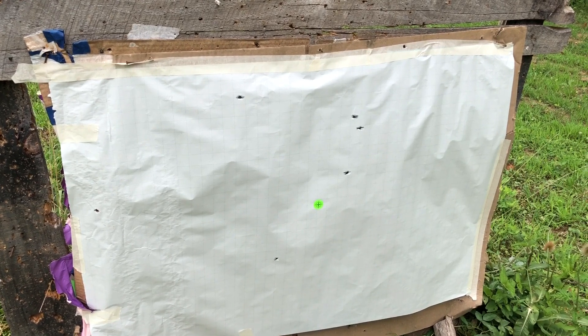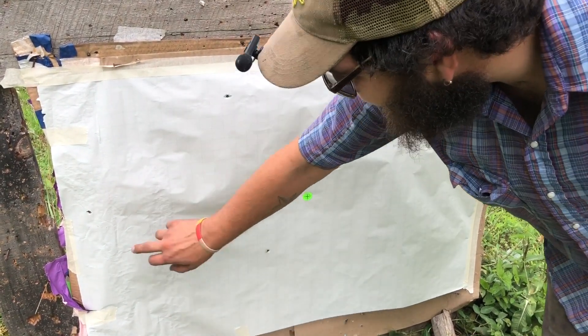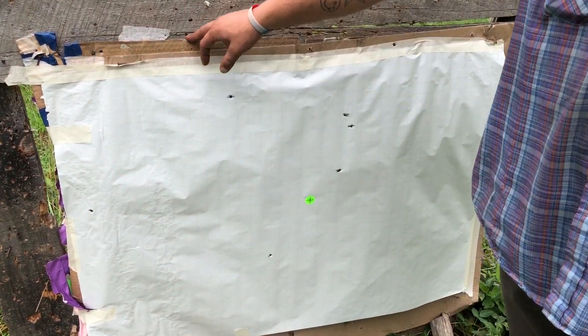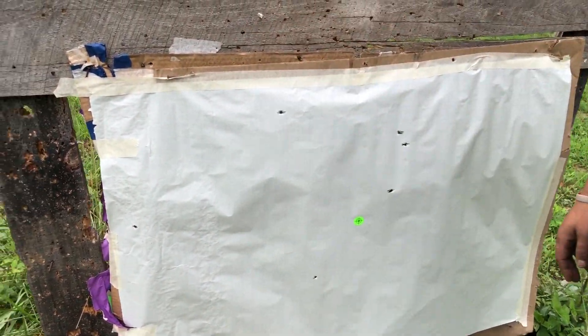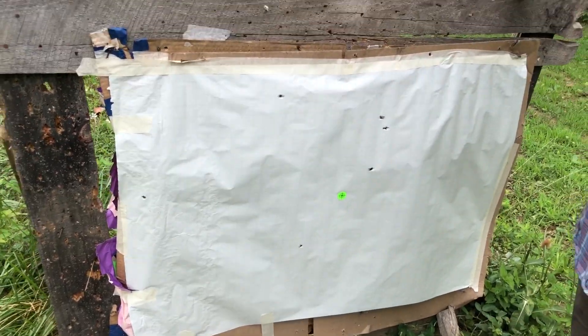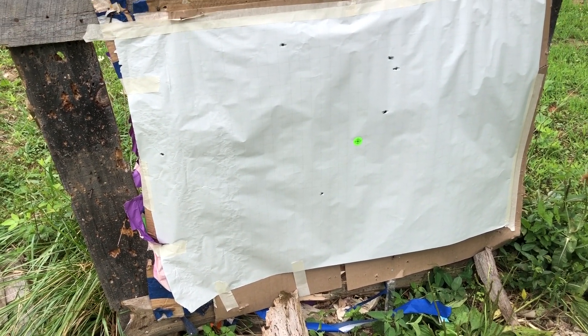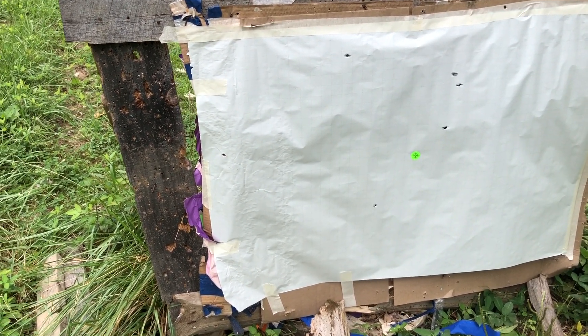Counting the pellets on the pattern: 1, 2, 3, 4, 5, 6, 7 — and that's 8 and 9 right there. That fresh impact at the bottom is definitely the ninth. All 9 accounted for, just a fairly wide spread.